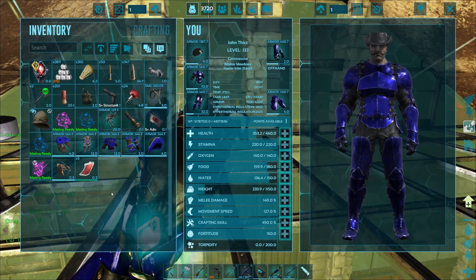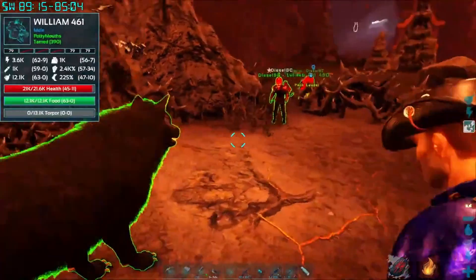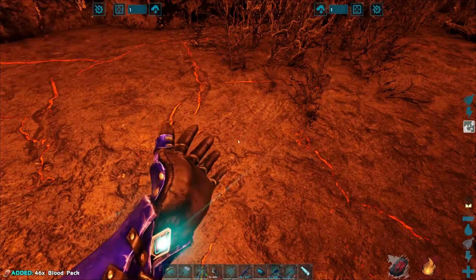So from here we'll head over to Fjordur to start taming the Desmodeus. Take these and put those in your hotbar, then go run up to that bat.